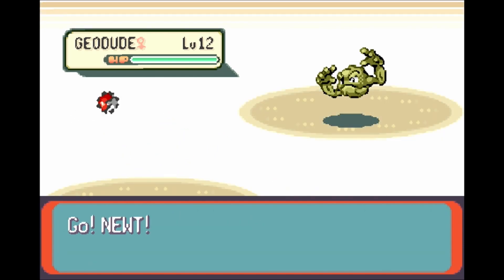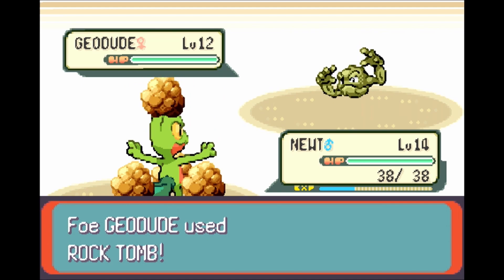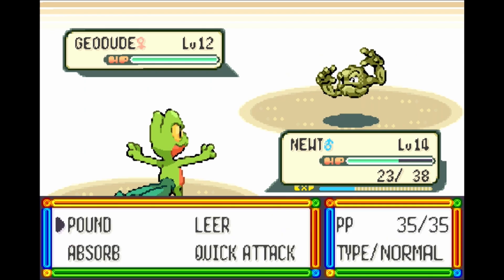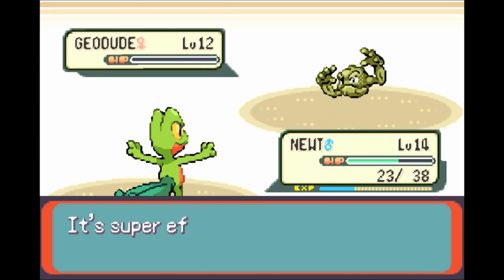I will not be switch training Ralts throughout this battle, though. We're gonna pretty much be sticking here with Newt, especially since Roxanne has the very deadly Rock Tomb. Rock Tomb will be her signature move. Generally, Pokemon Gym Leaders will have a signature move. Spoiler alert — it's usually the TM they give you at the end of the battle.